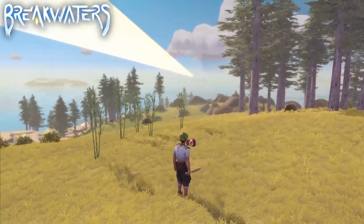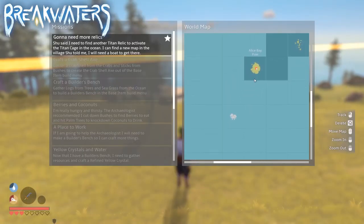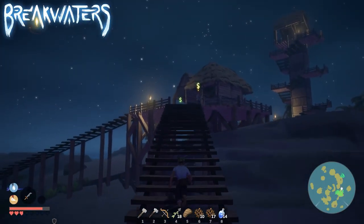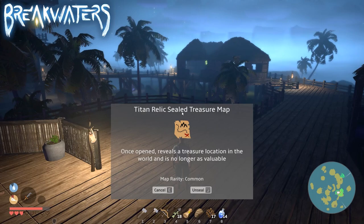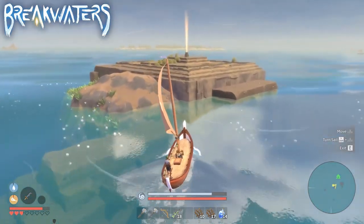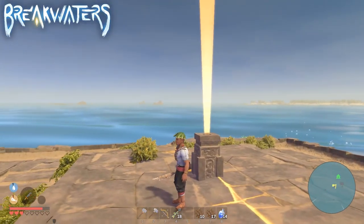To activate the Titan Cage you will need a second relic. Brother Shoe will guide you and let you know that you will have to go to the village — you will need a boat to get there — where you can buy the Titan Relic Treasure Map from a cartographer. Using the map, you can locate the second relic and use it to activate the Titan Cage Ruin in the middle of the ocean, which is where the boss fight will happen.